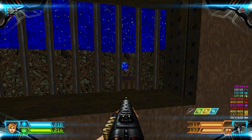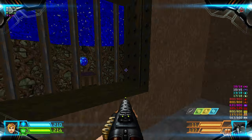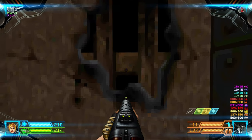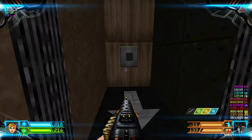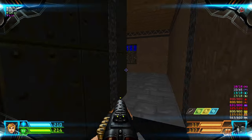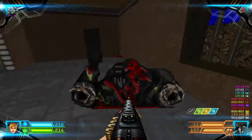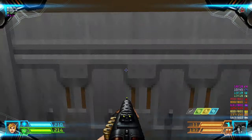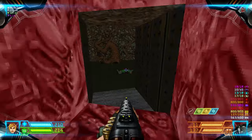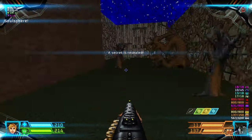So there's the Soul Sphere. To get it, press this damage wall and then get inside to flip the switch — that Soul Sphere is now lowered and we can now get it back. And that's your second secret.